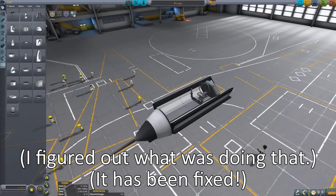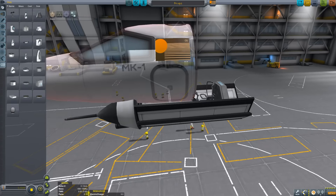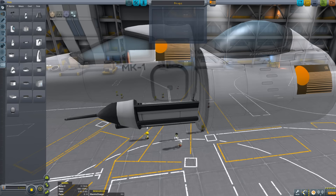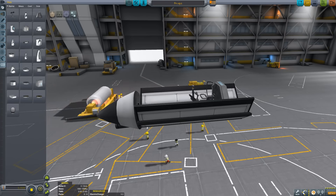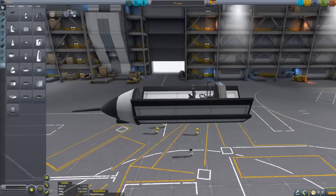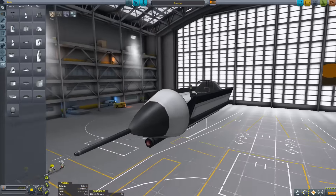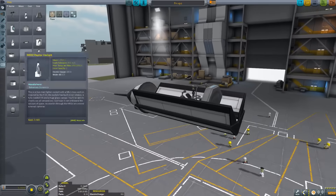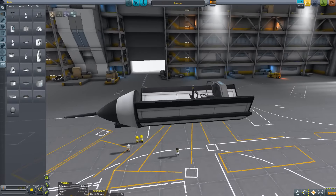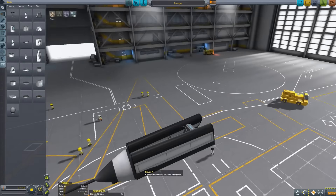First of all, you'll notice I'm using a seat and a probe core, and the reason why is neither of these two cockpits really fit the idea for what I'm trying to make. As you might have noticed, at the top here it says F4 Whip 1. This was an attempt at making an F-4, which is a very old American fighter. I remember really enjoying flying it in Ace Combat and it has a really nice look to it, so I wanted to make that.